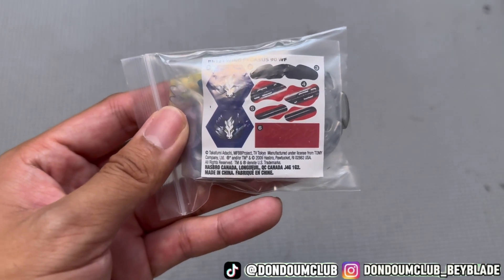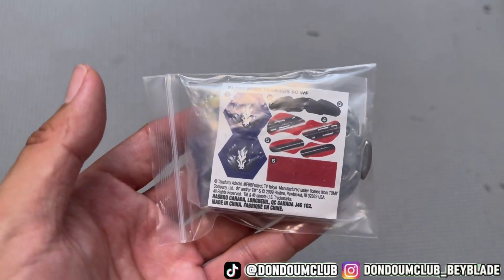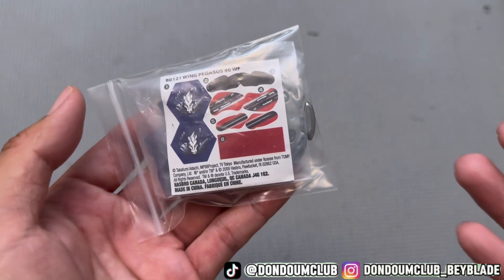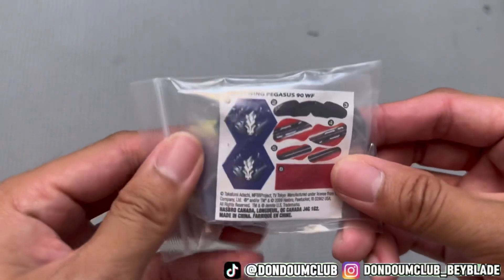I'm pretty sure everyone is very excited if that comes out, because the Hasbro substitute is 10 grams lighter. We also get a fake metal ball, which is pretty not easy to get. You can get some Poison Saraba, but that's about it. Aside from that, let's open this.